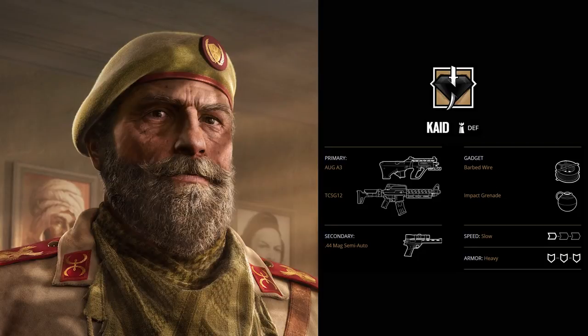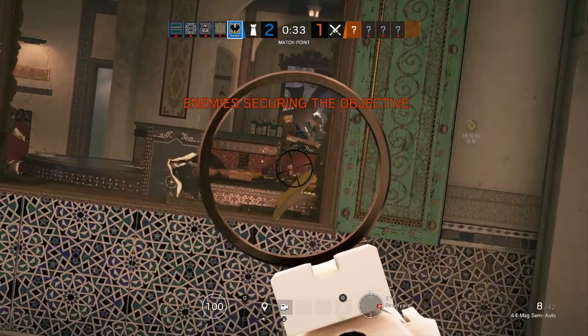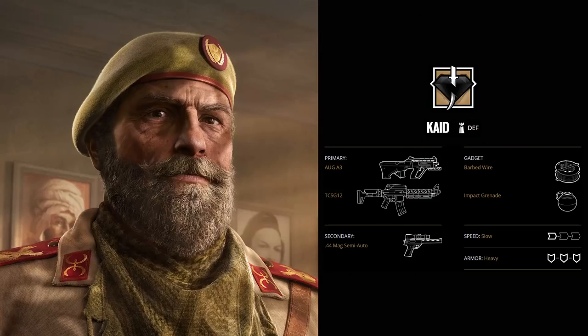But if you don't want to take that ACOG, you have this secondary .44 Mag semi-auto pistol. This has a zoom optic which has the same magnification as an ACOG, making it a very powerful weapon to hold down tight angles or do some spawn peeking with. His secondary gadgets are barbed wire or impact grenades, and he is a slow operator with 3 armor.